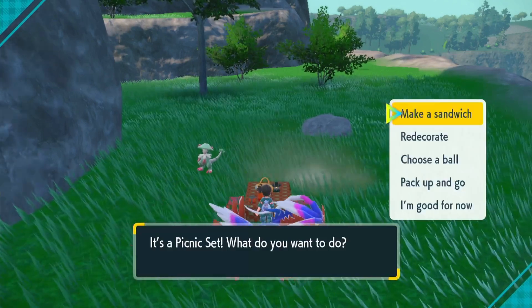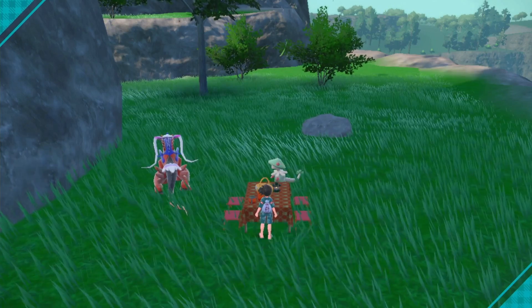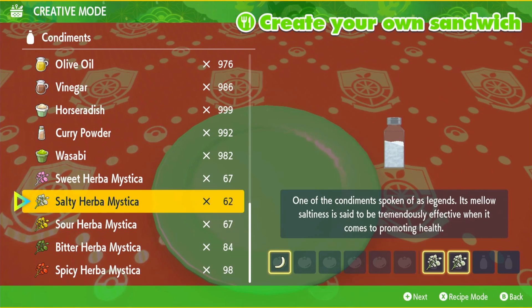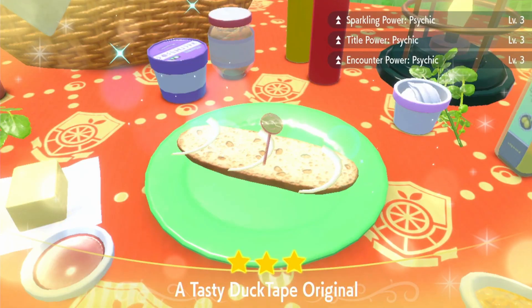I actually wasted mine by accident — I saved it instead of quitting the game when I was testing some things out. We're going to make a sandwich. The sandwich is going to be an onion and two salty Herba Mystica. Or if you don't have enough salty Herba Mystica: cucumber, pickle, three onions, and two Herba Mystica of any type except sweet and sour.